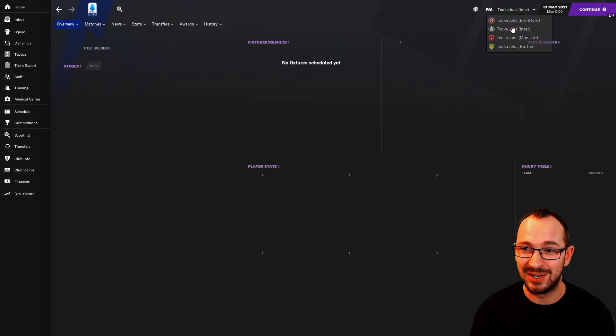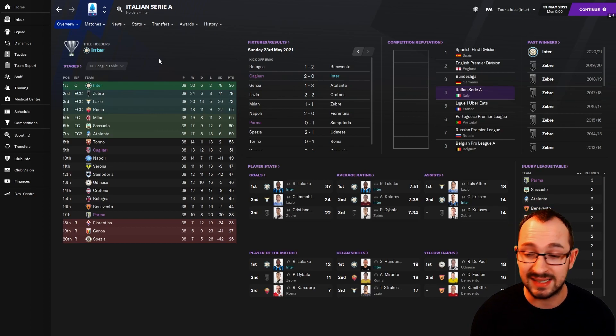Next up, Inter Milan in Serie A — they came first with 96 points, far surpassing Juventus. 78 goal difference, only lost two games. This is definitely a tactic for higher-caliber teams. Creator Mark built this over several seasons with his York team, and he emphasized pulling it out, tweaking it to fit your players. It's player-orientated — on the left you've got the inverted winger, right-hand side the inside forward.